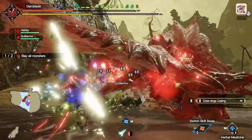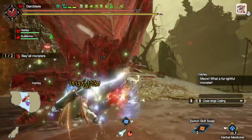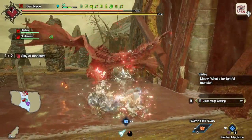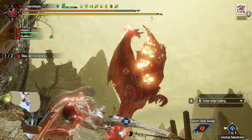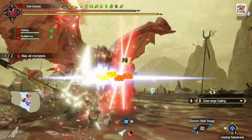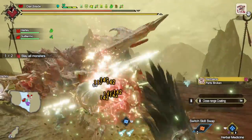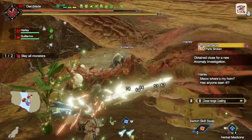Unfortunately, this build is lacking in some quality of life skills I normally recommend — for example, Intrepid Heart and Spirit of Red Call are missing. The build is also missing two potential DPS skills: Blade Scale Hone, which when dodging an attack at the right time can increase close range coating damage; and if you're using Fire, Water or Ice bows, it's also missing the Iron Clad or Flame Scale decorations to increase the elemental ratings of those weapons respectively. But we are limited in our decoration slots and overall skills, unfortunately.